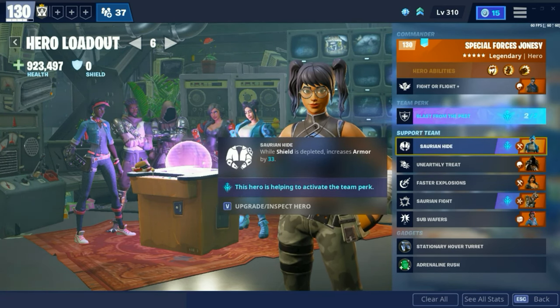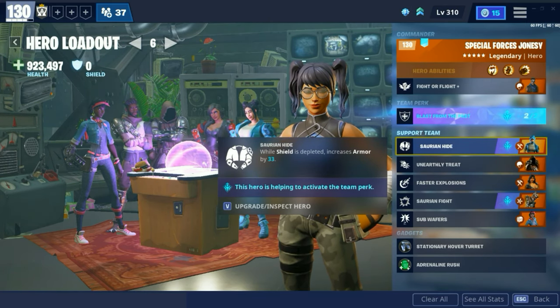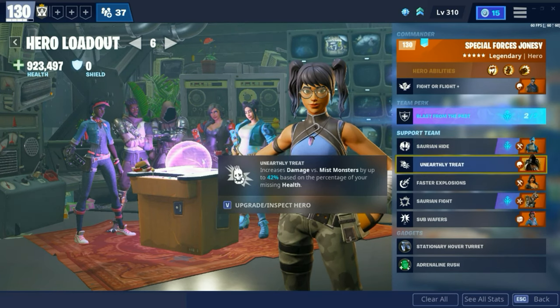One of my heroes activating my Blast from the Past perk is Prehistoric Iza. Her standard perk is: while shield is depleted, increases armor by 33%. If you don't know what armor is, it's basically like resistance — the more armor you have, the less damage you take. And then Unearthly Treat increases damage versus Mist Monsters up to 42% based on the percentage of your missing health. I would say at 42% missing health you would deal as much damage as you could.